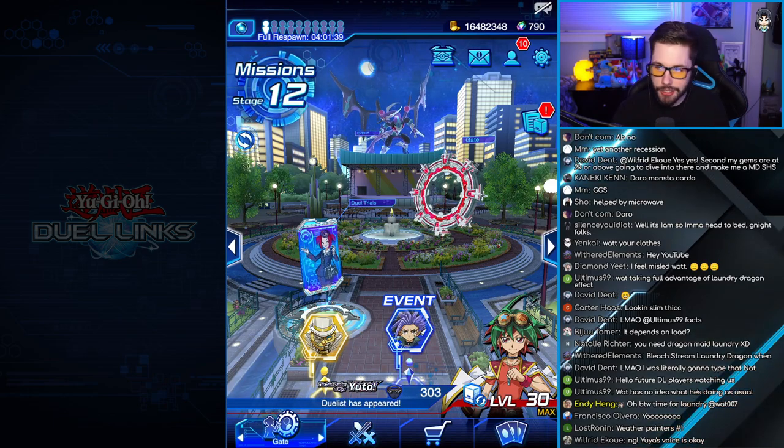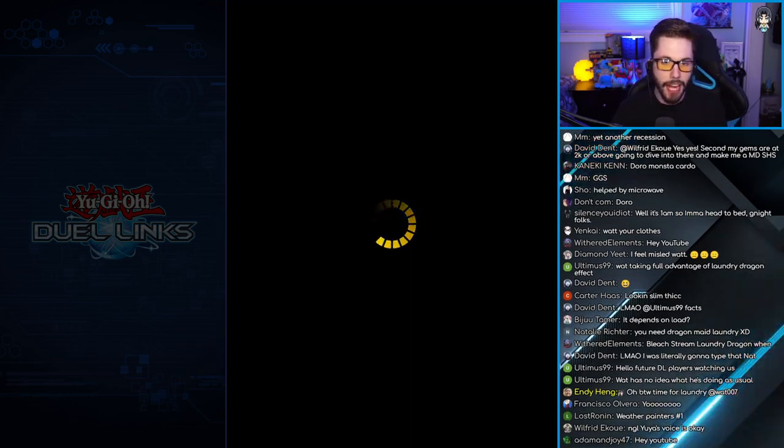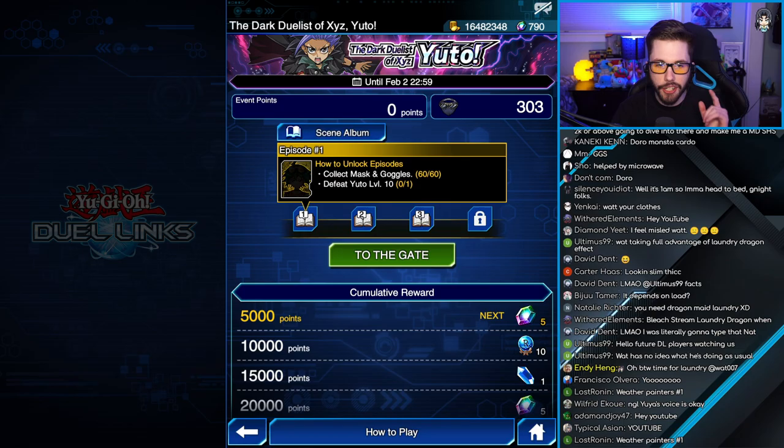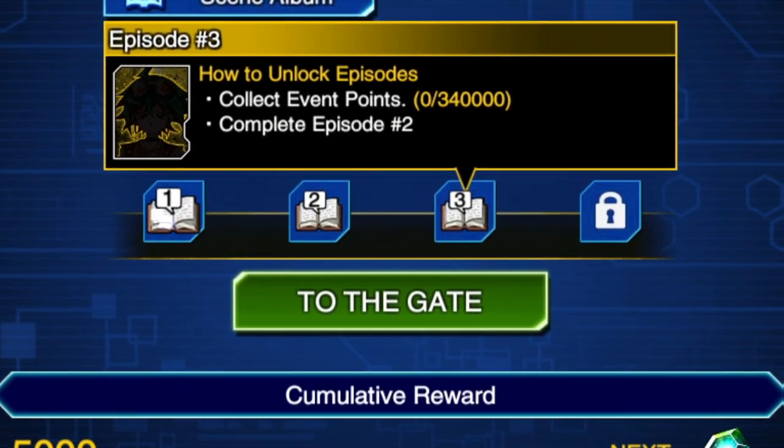First things first, what you got to do is the same as every other character unlock mission in the game. You click on the background icon here. This time it's a Dark Rebellion Xyz Dragon. And all you got to do to unlock Yuto real quick is go through episode 1, 2, and 3 in order to unlock the character.